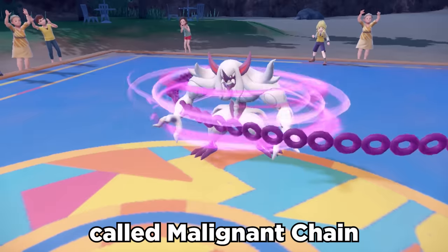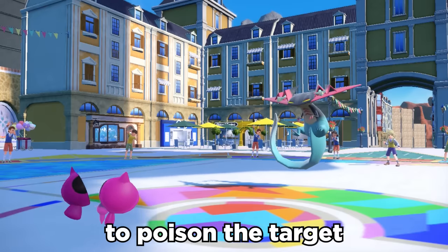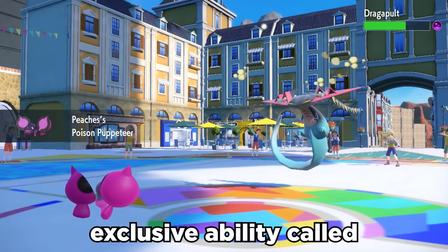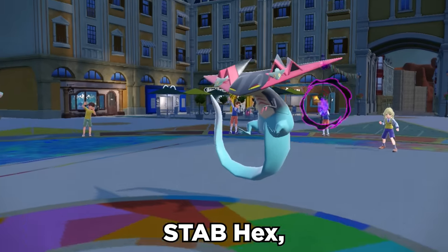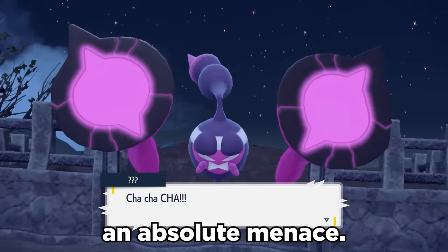This thing came with a brand new move called Malignant Chain — a 100 base power poison move with a 50% chance to poison the target. Even crazier is its new exclusive ability, Poison Puppeteer, which makes it so that if Pecharunt poisons a target, they also become confused. We can also make use of STAB Hex, which doubles in power if the target has a status condition, and this little berry is an absolute menace.